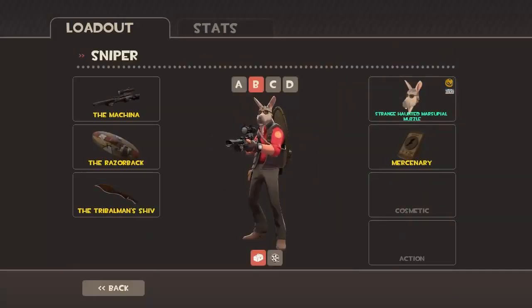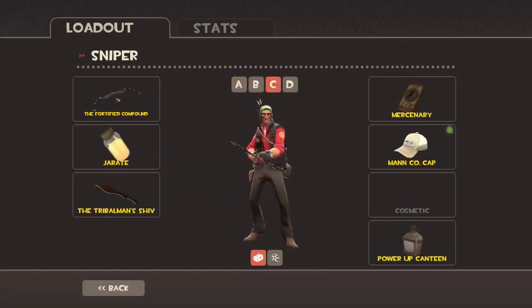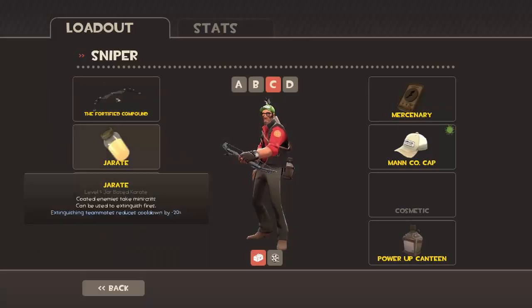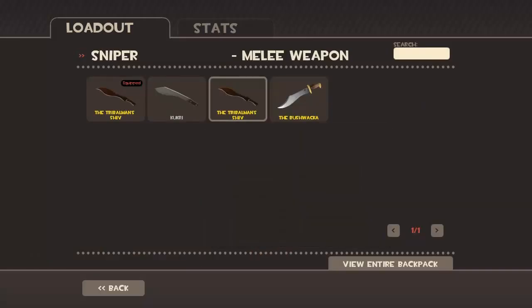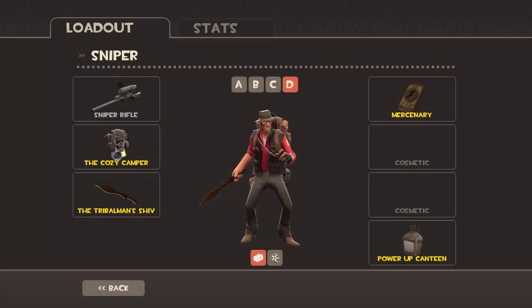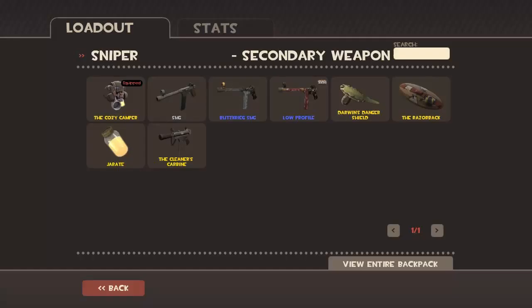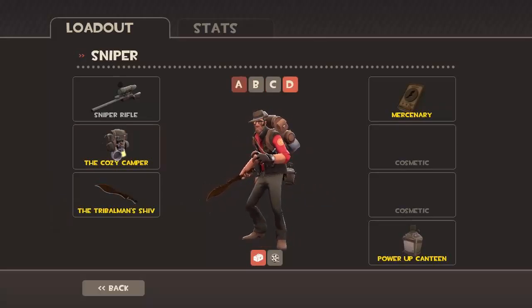Sniper is not exactly my best class but I can get around it. I always pack Jarate. This is my 'legless' loadout — it's just me trying to hurt people as best as I can. The Fortified Compound is just an upgrade from the Huntsman. I always pack Jarate and the Bushwhacker. This loadout is my survival loadout.